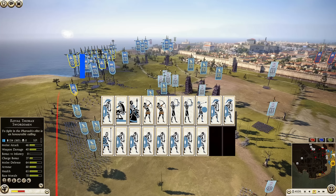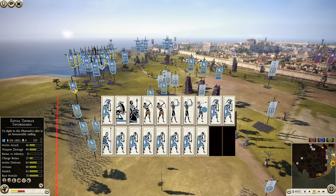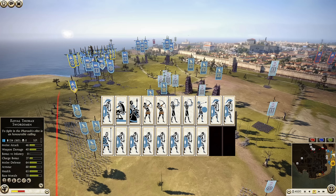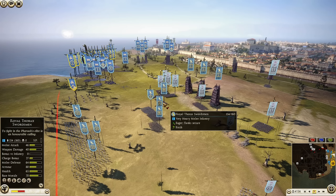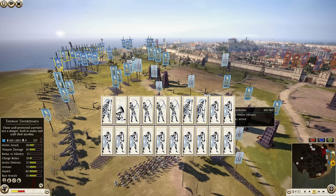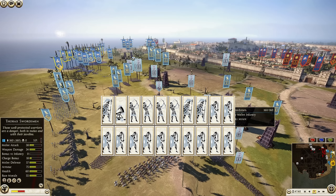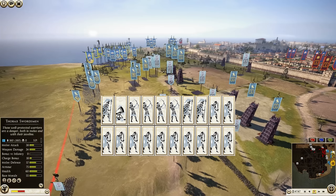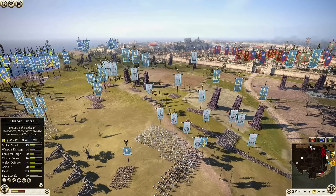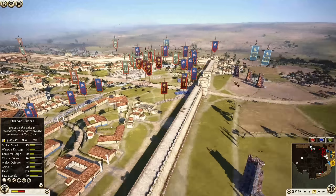Moving down a little further, we have Egypt being commanded by Stacy Uppercut. They've brought seven units of Thorax Swordsmen, three Royal Thorax Swordsmen - one of those being the general - one Royal Peltast, one Thorax Pikeman, two Nubian Bowmen, two Cretan Archers, one Egyptian Cavalry, and a giant ballista. Then we have Seleucid being commanded by Wet Duck. He has 12 units of Thorax Swordsmen, three Shield Bearers - one being the general - four Syrian Archers, and one ballista, but it's actually a mobile ballista. So there you go, army comps out of the way.